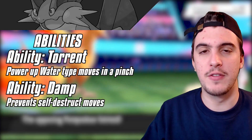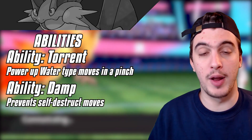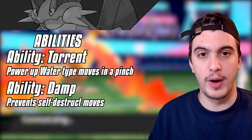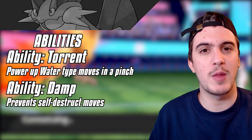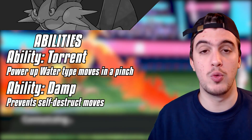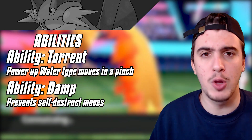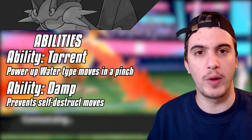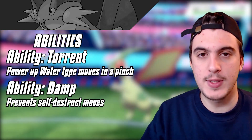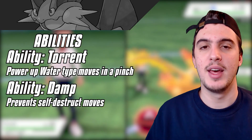Moving on to its abilities — Swampert's are kind of meh. You have Torrent and Damp. Compared to other starters like Speed Boost Blaziken, Contrary Snivy, or Sheer Force Feraligatr, Damp is just whatever. It's solid mostly in Smogon because you can negate an explosion from a Lead Landorus that wants to sack itself after setting up rocks. Most of the time you're going to be using Torrent to get the 1.5x boost when you're at 33% or lower HP. Its abilities aren't bad per se, but it's definitely one of Swampert's lower points.